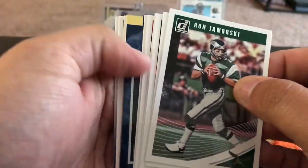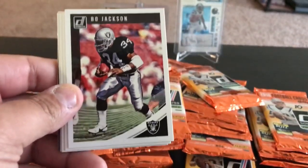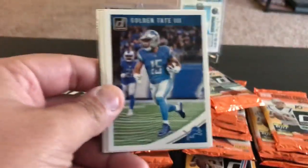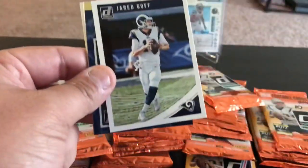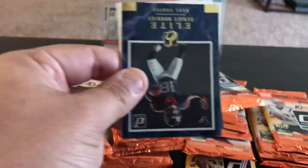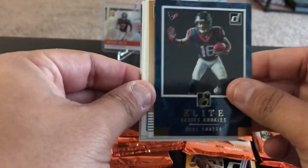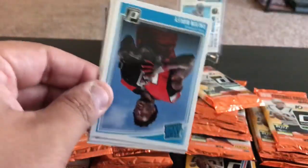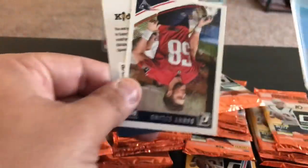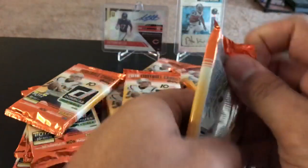One auto and one mem — maybe hit that downtown insert which is a case hit. In my only other full hobby box, I hit a downtown insert of Antonio Brown, and those things can sell for a decent amount of money if you hit the right player. Antonio Brown had a good market for that. There are inserts — they're really cool looking in this product. Kiki Cuyler elite rookie series, another insert, Walter Payton Man of the Year, Dan Marino, Calvin Ridley, and Danny Etling.